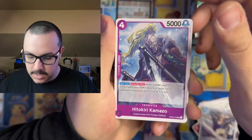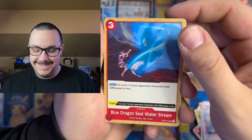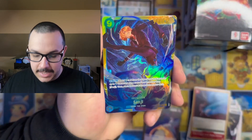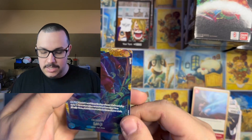We got Kuzan, Kamazo, Blue Dragon, the Sea of Water Stream, Gum Gum King Kong Gatling, and — ooh, that is the Sanji Secret Rare!